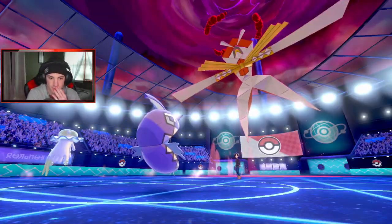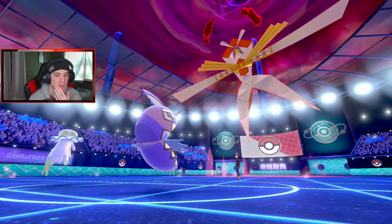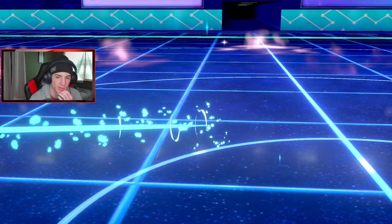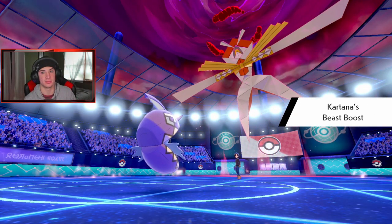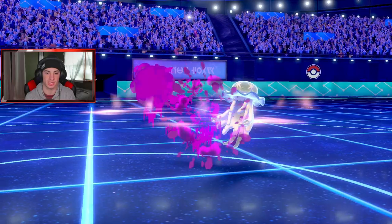He might pick up the double kill — so I might just Dynamax and Guard this turn. Do I have Urshifu who can come in with Sucker Punch? Do I really want to be locked into Sucker Punch with a Choice Band? The Beast Boost thing is stacking. I don't think I have Protect — no, I do not have Protect. That's kind of scary.